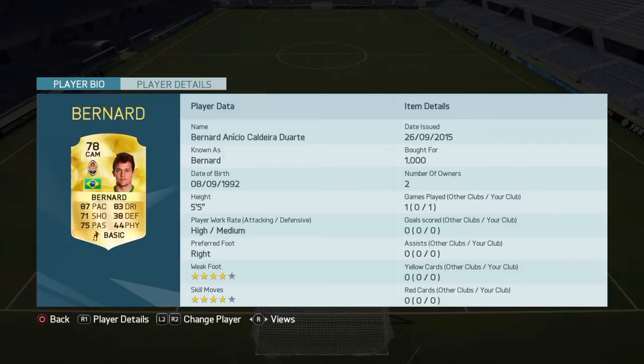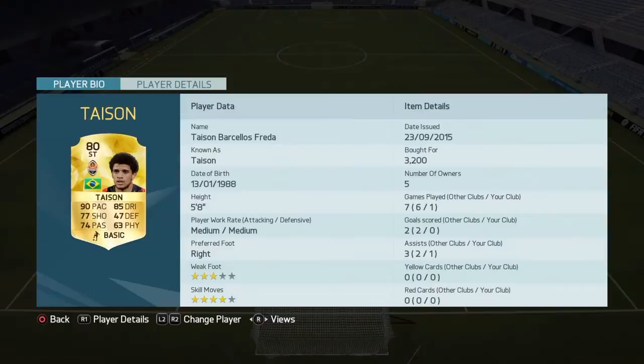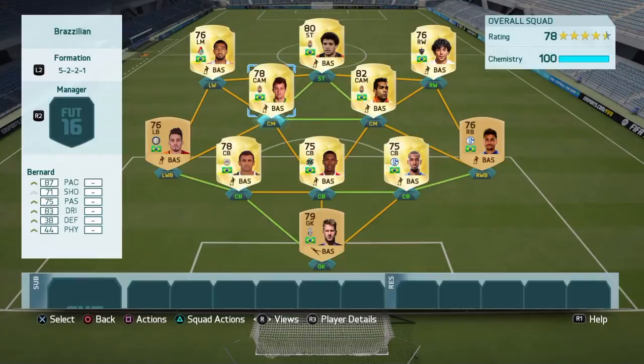We've got Bernard, who's not the best player — he's quite weak — but he's got good pace, good shot, good dribbling, good passing. And he links up with a hyperlink with Alex Txera. And they all link up with Tyson, who's just got really good pace, good shot, good dribbling, and he's not even that weak. All three have got hyperlinks, which is really good for the team.